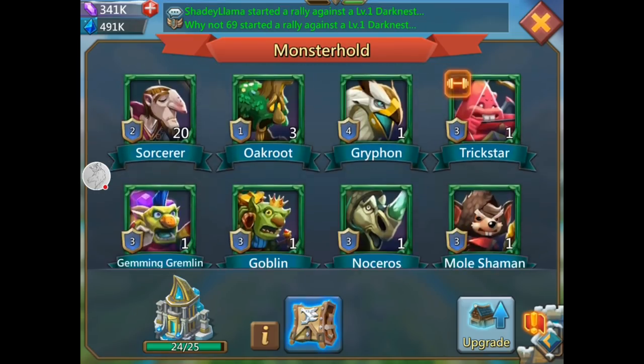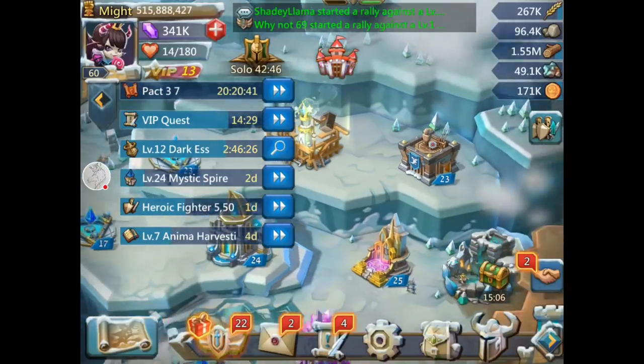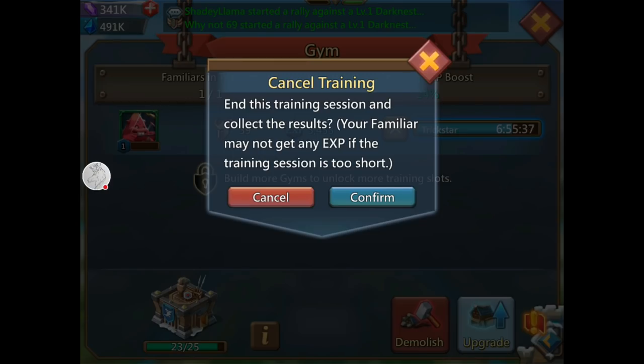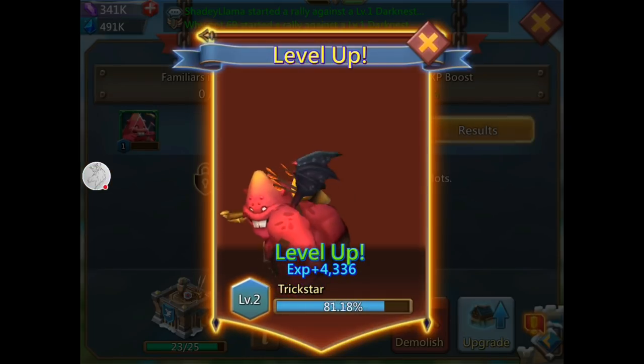What have I got going right now in my gym? Trick Star — he's got research speed up, which is neat. But right now I'm going to finish him and get what I've already accumulated. Remember: you don't lose what you got, you get what you've already earned.